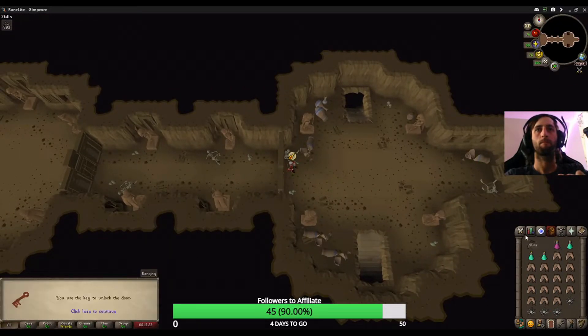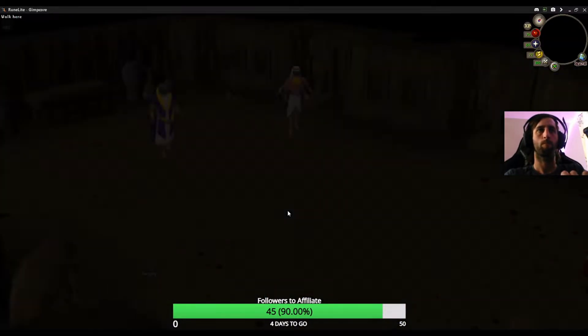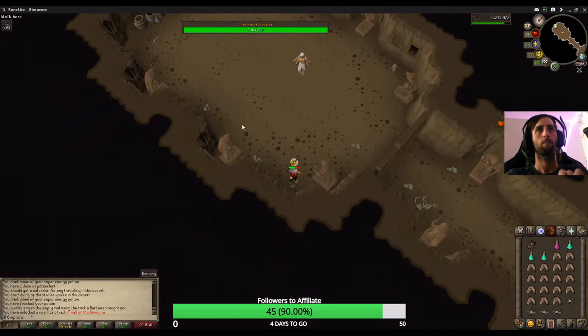The Champion of Scarbas is level 379 and should be fairly easy for such a high level as long as you can avoid his attacks. You want to run from corner to corner and guide the boss around the room while avoiding his special attacks. Note that he can't be frozen.